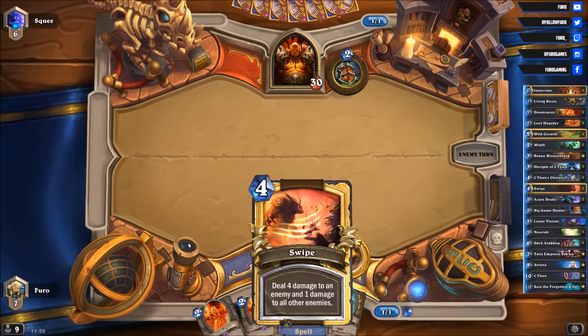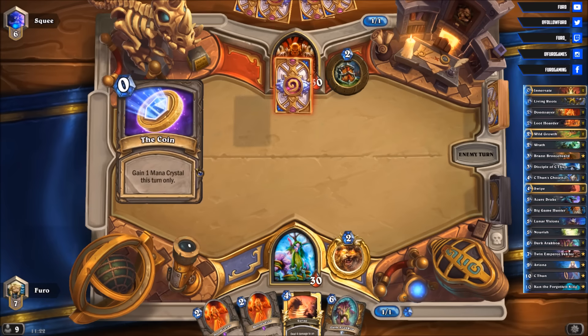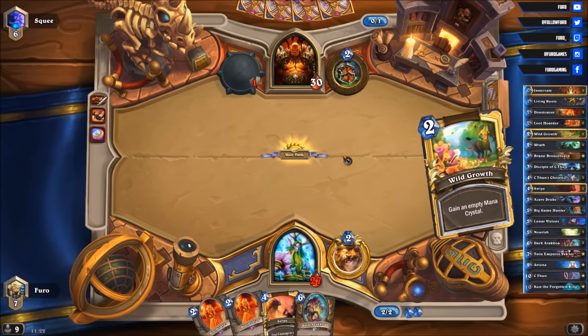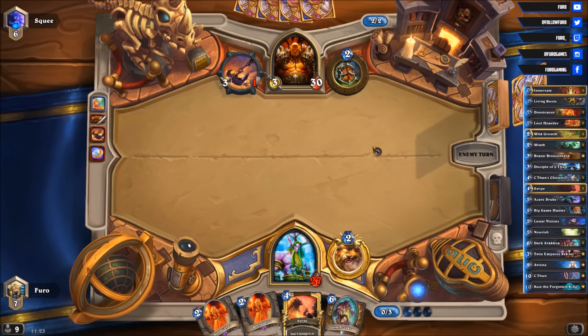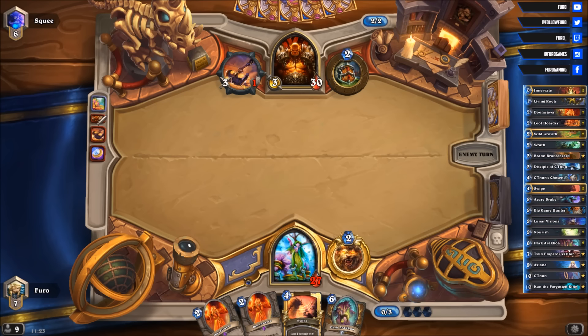We have a Swipe on turn 4 and a little gap between our combo turns if we can survive that long. Opponent plays a coin and a Fiery War Axe, hitting the face with no minion on the board so far. We also find Wild Growth here. It is possible he is playing Tempo Dragon Warrior, not Pirate Warrior — we will find out. We'll play the Wild Growth so we have the potential to play Swipe next turn. Otherwise I'll play Doomsayer and use the hero power to get one armor.